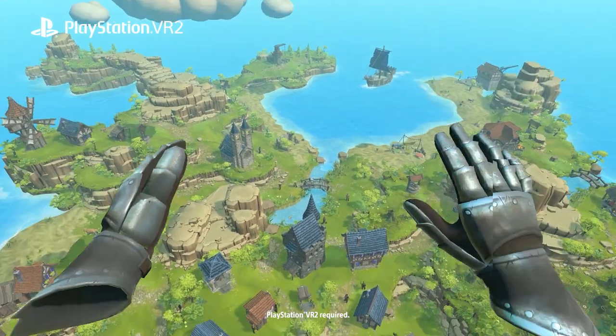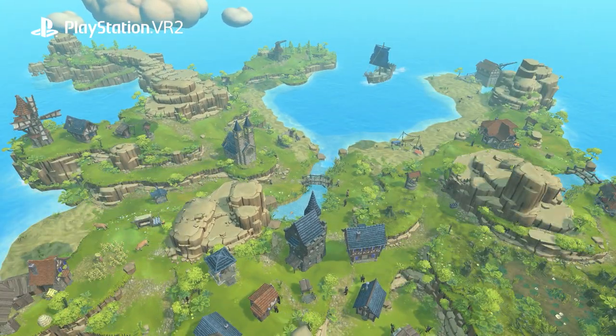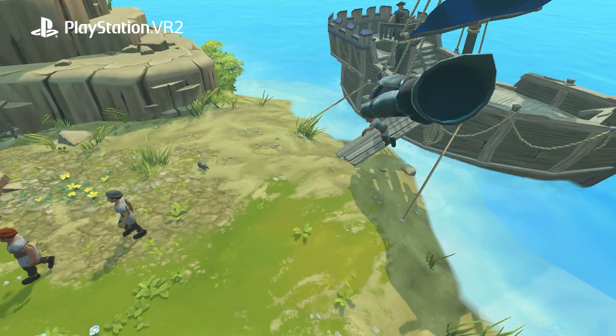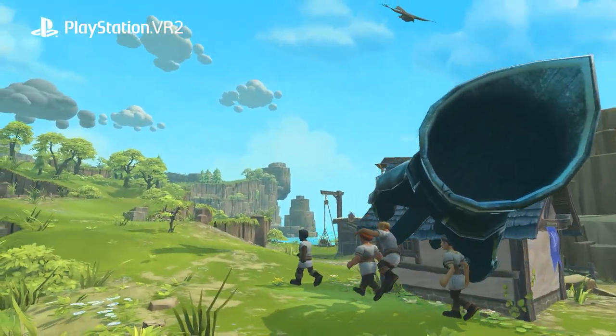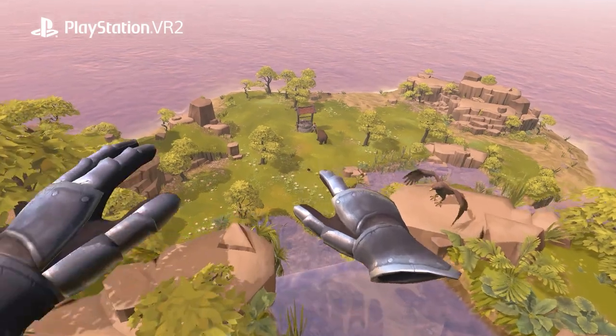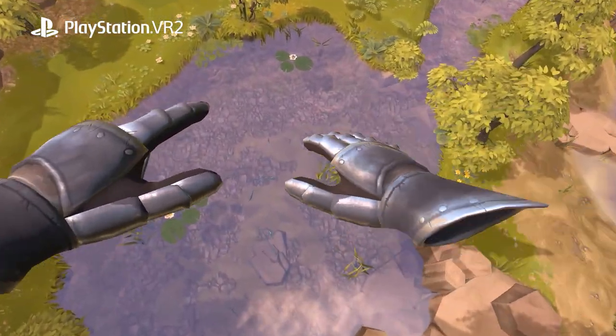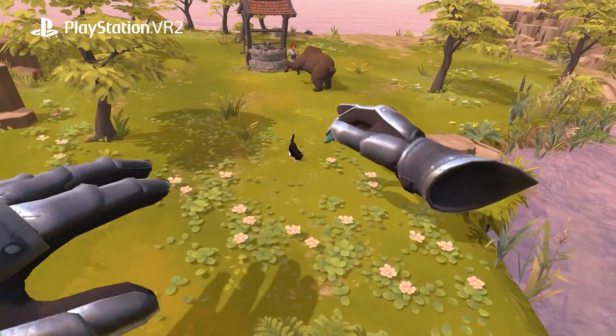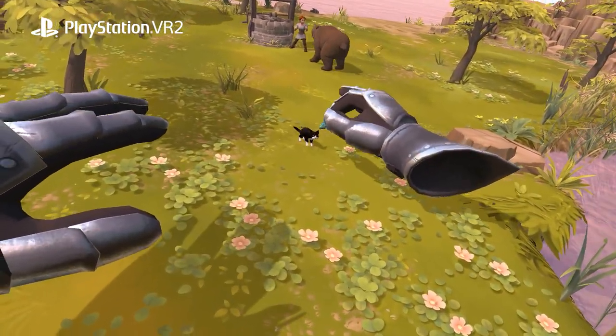Welcome to Townsman VR! You've arrived on one of over a dozen islands that you can explore and reign supreme. And exploring is easy — just grab anywhere to move and use both hands to rotate or zoom in and out.